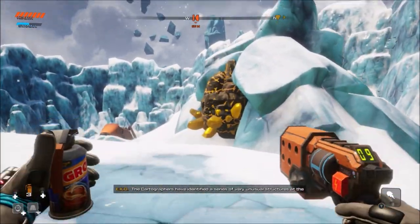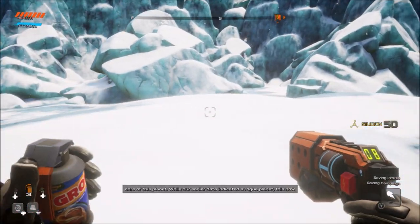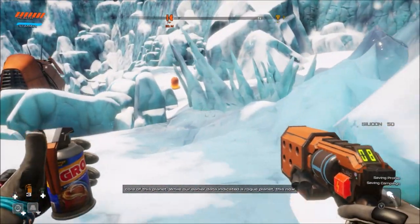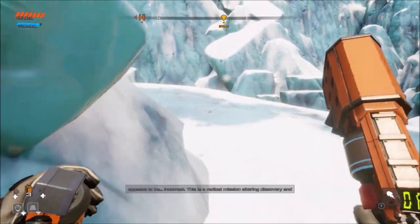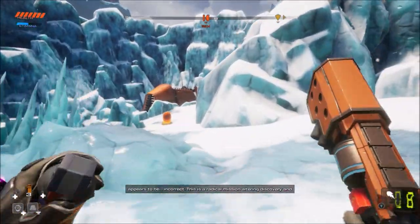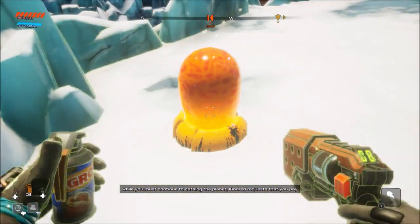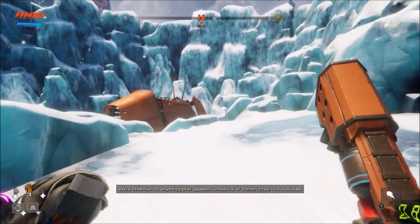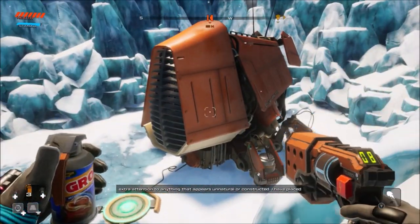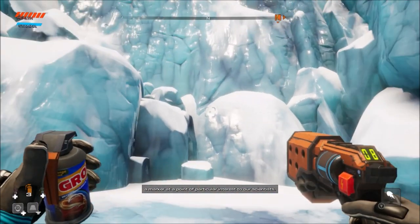The cartographers have identified a series of very unusual structures at the core of this planet. While our earlier data indicated a rogue planet, this now appears to be incorrect. This is a radical mission-altering discovery and while you must continue to catalog the planet, Kindred requests that you pay extra attention to anything that appears unnatural or constructed. I have placed a marker at a point of particular interest to our scientists.